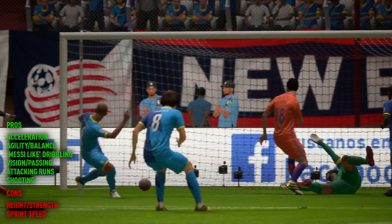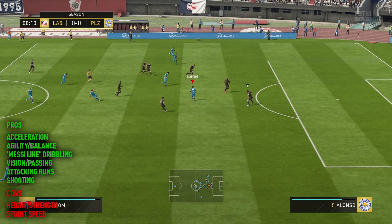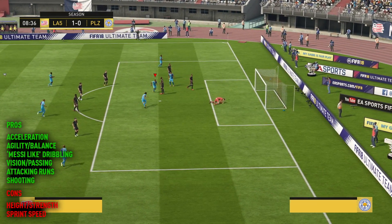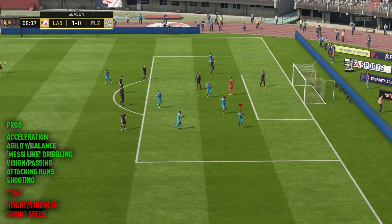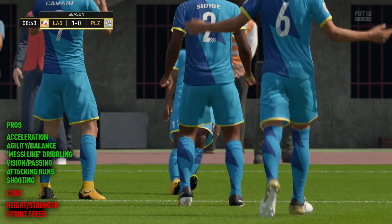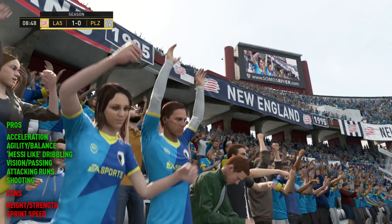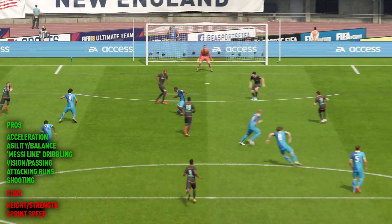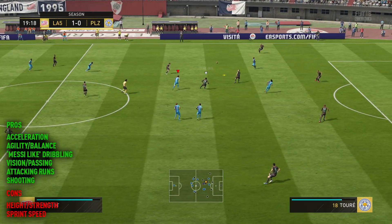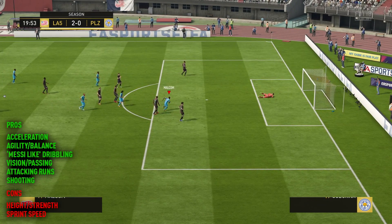Once you're in control of a player like this, all you need is to distribute it to your fellow teammates and be able to score goals with him. He's got amazing vision and his passing stats are right up there — helped somewhat by the Maestro chem style. He can pick out short passes really well, his long passing seems solid too, cross-field balls, and little crosses into the box for a player like Cavani.